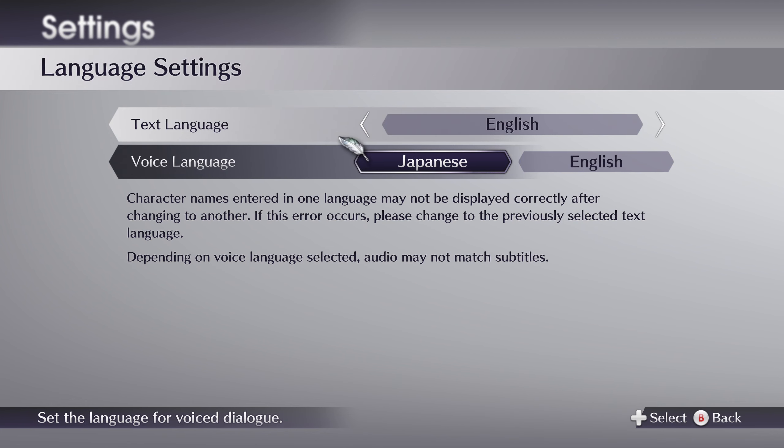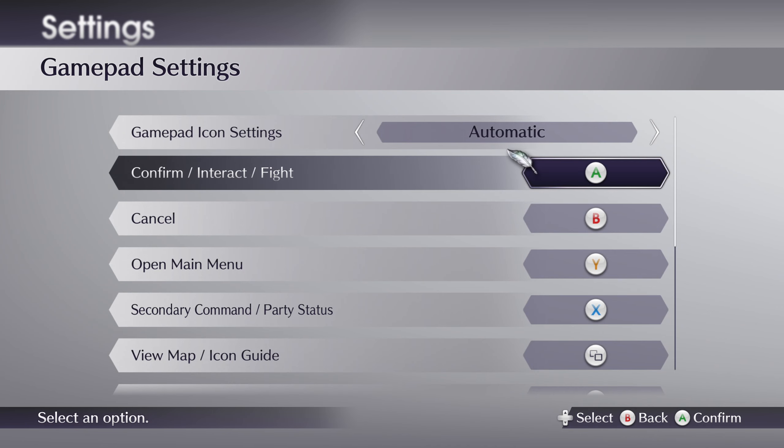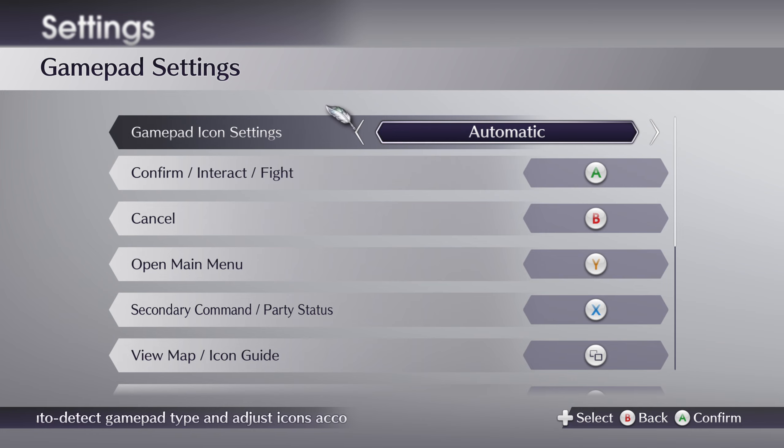For language, you can still switch your voice between Japanese and English. Gamepad settings — this is really cool. It looks like you can rebind your controls, which is great. But you can even change the icon settings: automatic — I'm using an Xbox controller so it shows those — or you can change it to type 1 which is Xbox, or type 2 which will be PlayStation. You can see that in the bottom left. I think that's very, very cool — a lovely option to have.